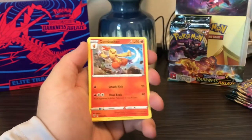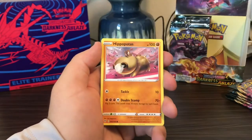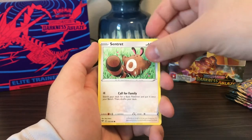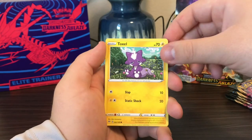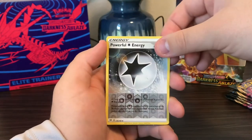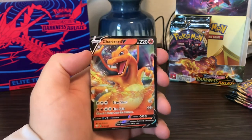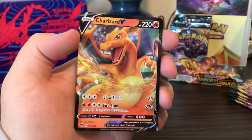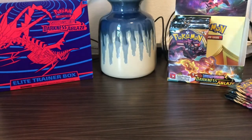Fire Energy, Combusken, Pupitar, Corvusquire, Hippopotas, Centiskorch, Larvesta, Morelull, Toxel, Powerful Energy is the reverse — and Charizard V! Okay, this is awesome. Not the one we were looking for in particular, but this is still an awesome one to pull.